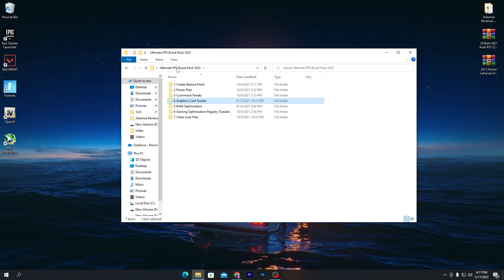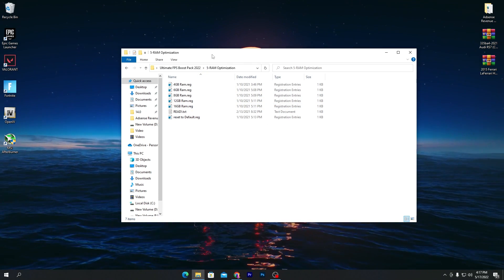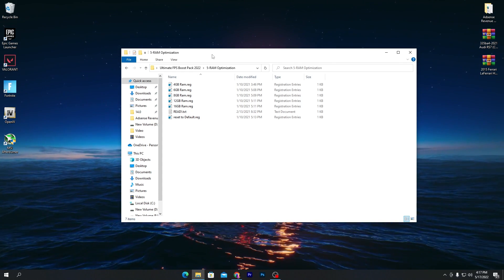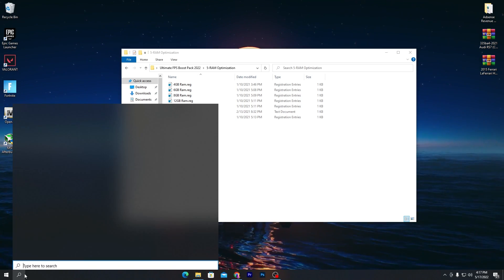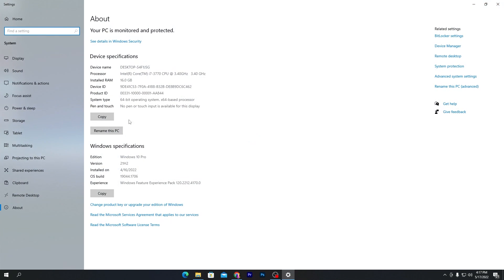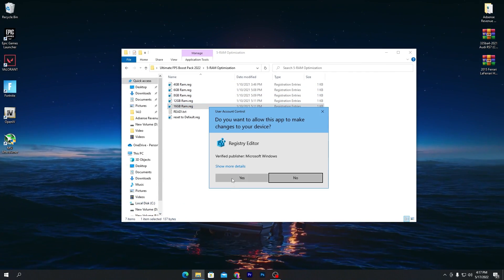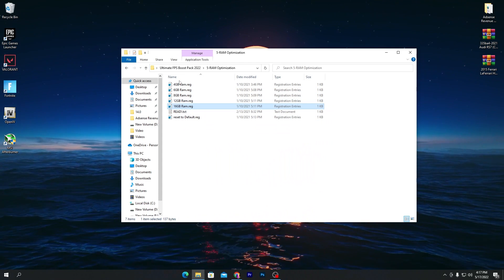Go back to the main directory and open the RAM Optimization folder. There are multiple registry files — install the one matching your RAM size. To check your RAM, search 'This PC,' go to Properties, and find the installed RAM size. Then install the corresponding .reg file, click Yes and OK.